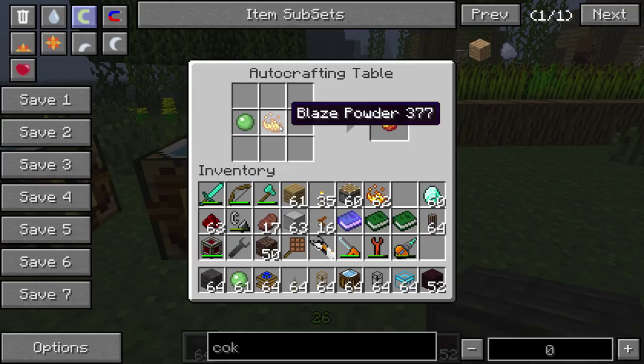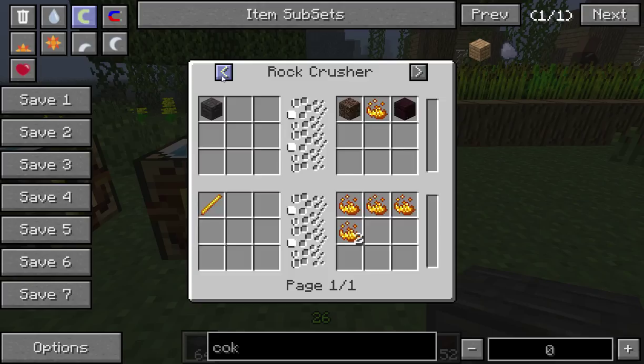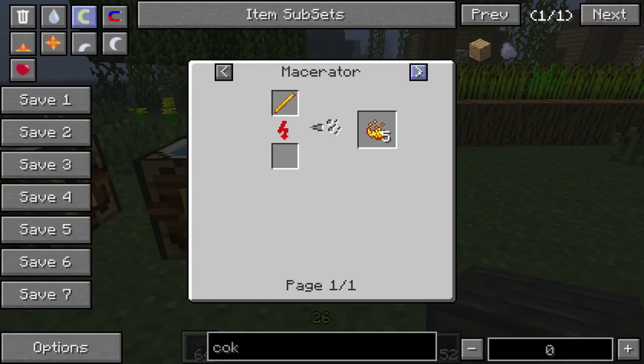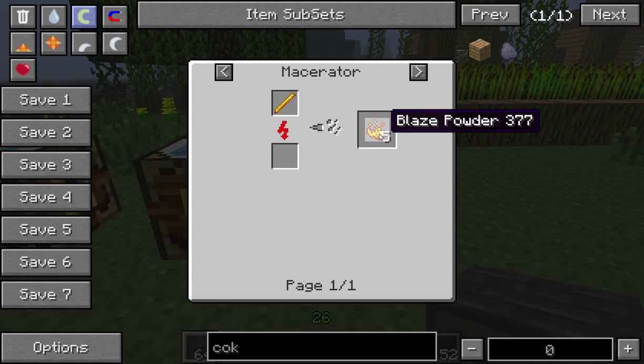You can just place the blaze rod into your crafting window and you'll get two blaze powder. I'm using the Feed the Beast mod pack at the moment, so I've also got the rock crusher, the macerator, industrial centrifuge and the pulveriser that I can use. Of all those, the macerator is probably the better one to use, giving you five blaze powder for one blaze rod.